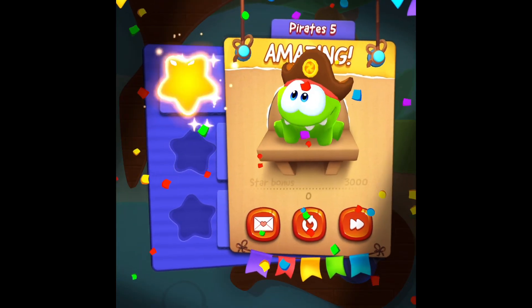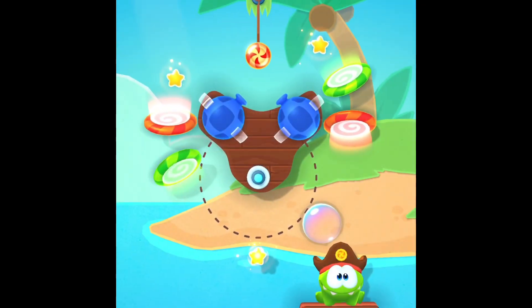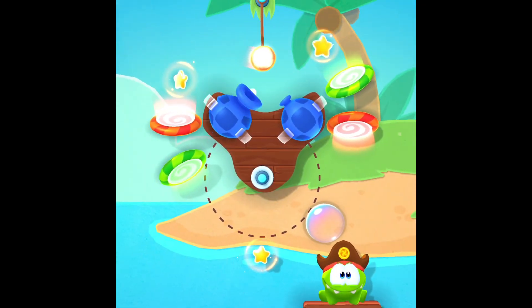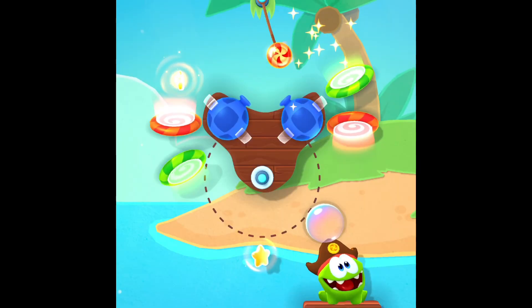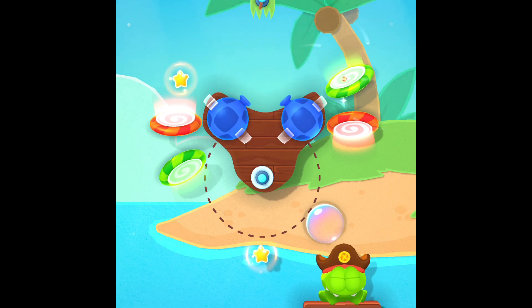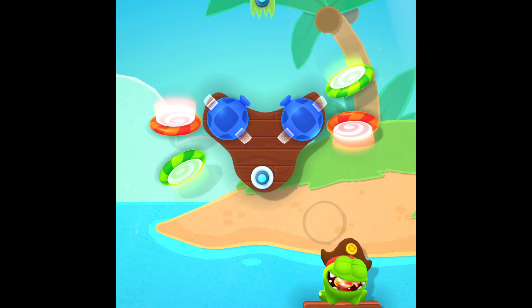Now we're going to do Pirate 6. We got this. Swing it, let it go into the green one first — not the orange one, the green one first — and then go around, cut the bubble, and cut the rope. There we go.